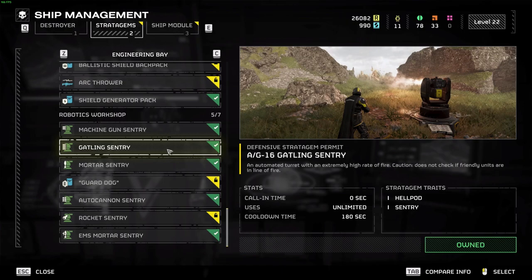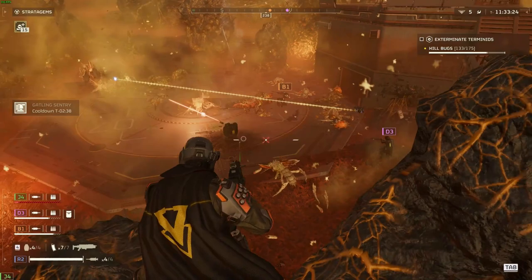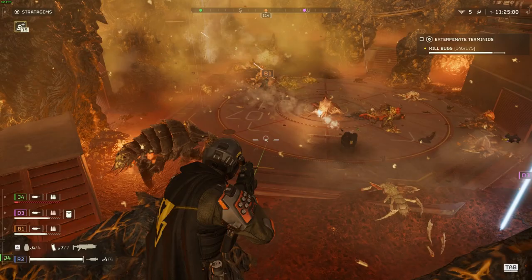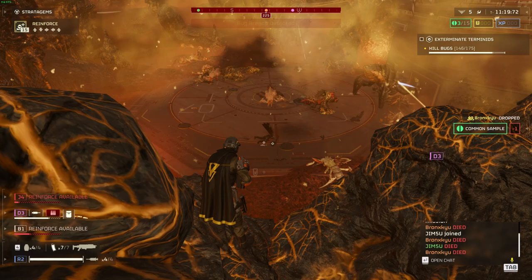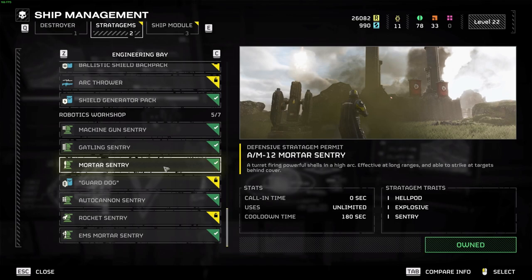For the last two stratagems I suggest the gatling sentry. This is the bread and butter for so many runs — it slices through enemies easily and controls groups like nothing. It does start to fall off towards difficulty level 6, but that's before you upgrade it with ship modules. The main issue is it can burn through ammo quickly, and be aware that turrets don't differentiate between you and enemies — if you get in the way while it's firing, prepare to be mowed down.